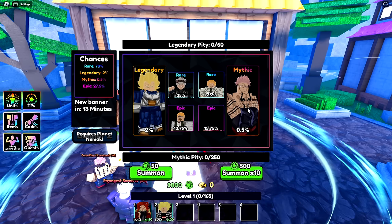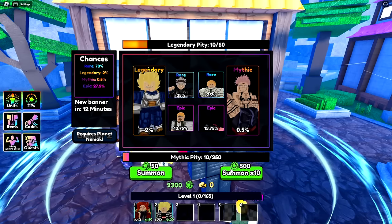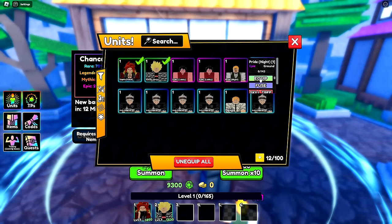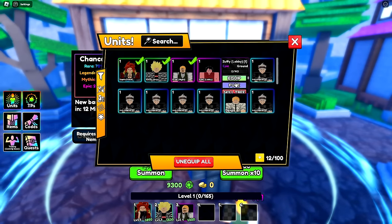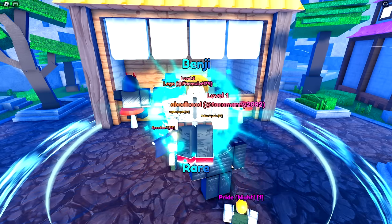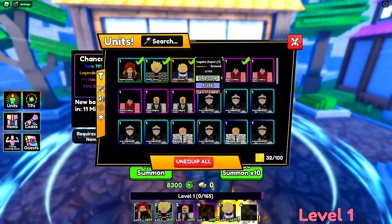Let's go ahead and try to summon. We got an epic on our first set of summons, then two more epics, and we got Escanor. Not sure what any of the units are — I know absolutely zero things about this game — but then there's a legendary Vegeta, which I'm definitely going to equip.